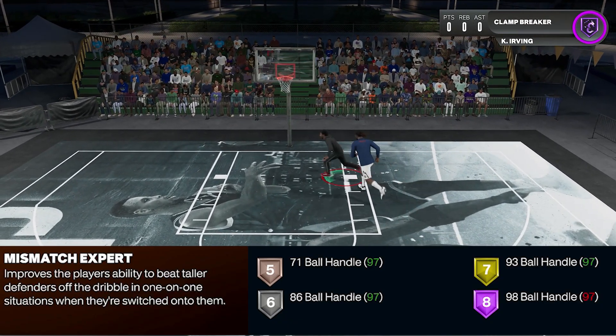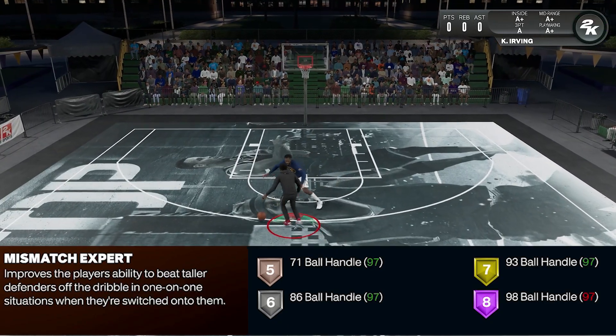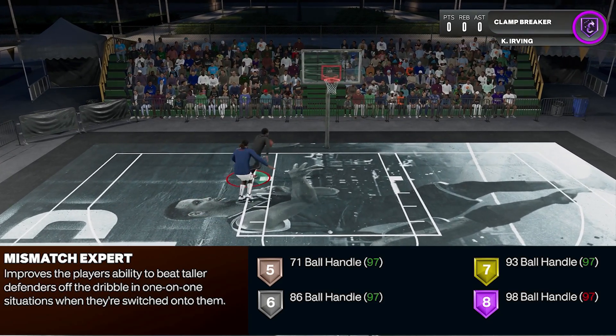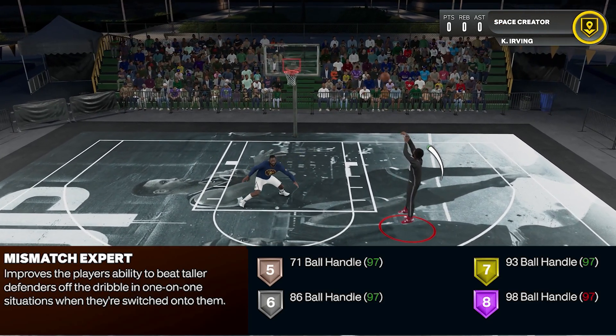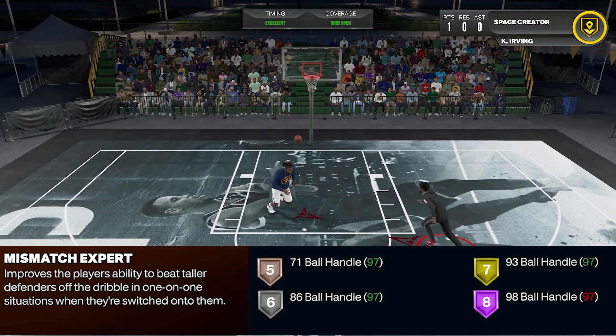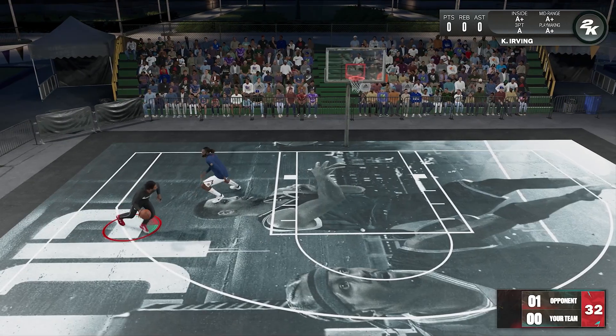So for the definition: it improves a player's ability to beat taller defenders off the dribble in one-on-one situations when they're switched onto them. This definition doesn't really tell us much, so I'll just show you guys how it works. After playing around with the badge, here are the things that I found out.